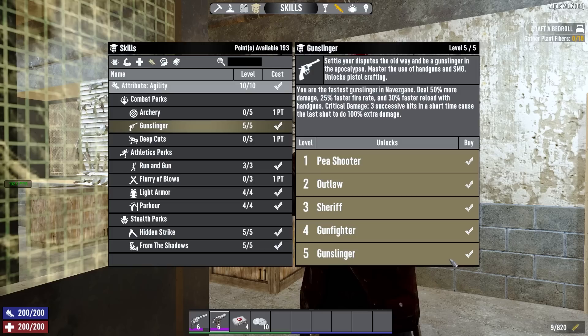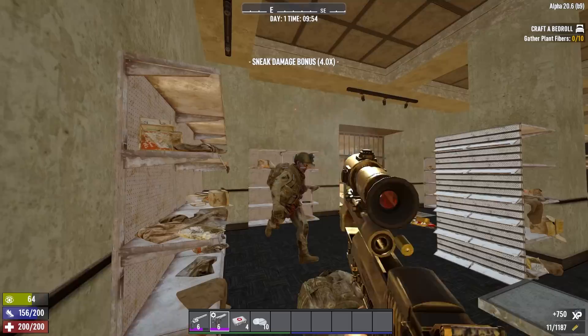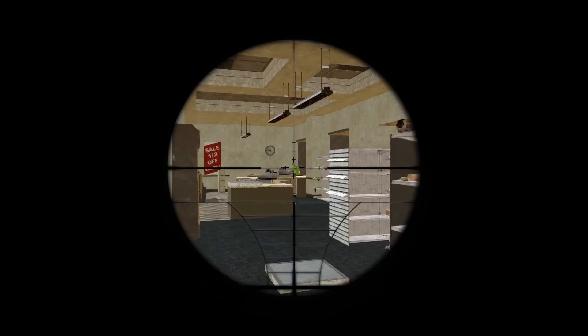Now let's cover the other side of pistols, the 44 guns: the Magnum and the Desert Vulture. These are both governed by agility and the Gunslinger perk just like 9mm weapons, but obviously they use a different ammo type and fill a slightly different role.